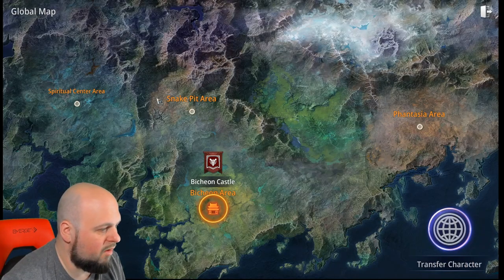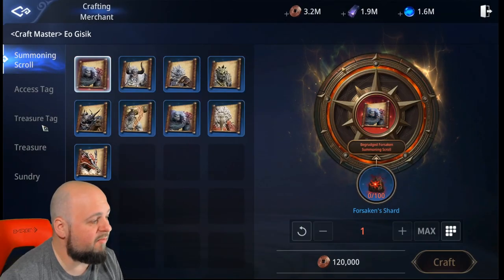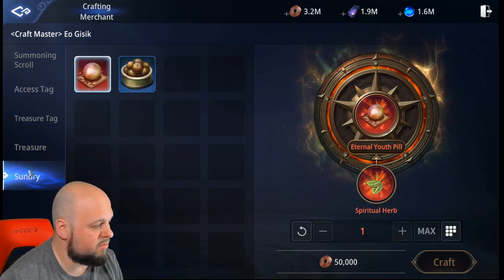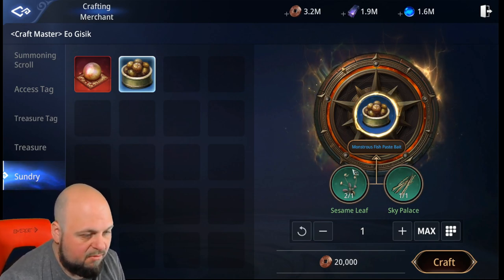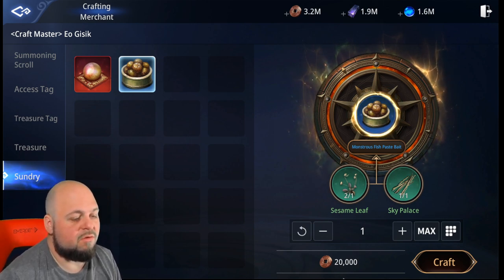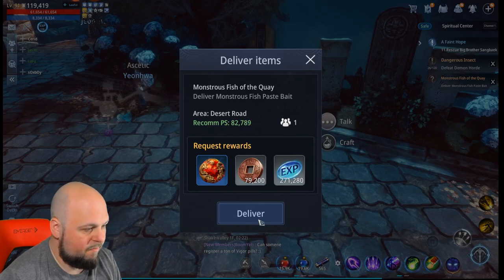Let's go back to the craft master in Spiritual Center. At the craft master we're gonna go to Sundry — we need to craft the monstrous fish paste bait. We've got our Sesame Leaf and our Sky Palace, and we're gonna do just one of these, which should be all we need.